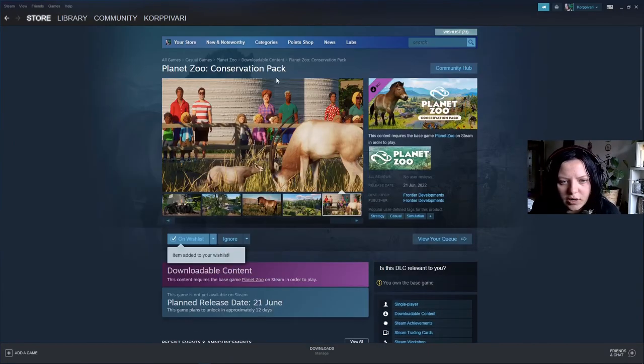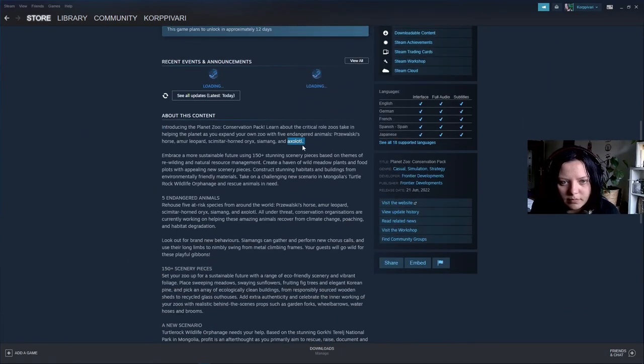One picture I still miss is from the axolotl. I love them and I'm excited for the Amur leopard. I still can't pronounce that. Create a heaven of wild meadow plants and food plots with appealing new scenery pieces. Construct stunning habitats and buildings from environmentally friendly materials. The name of the scenario is Mongolia's Turtle Rock Wildlife Orphanage and Rescue.